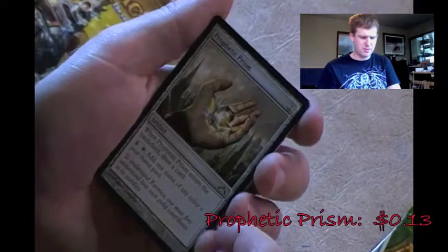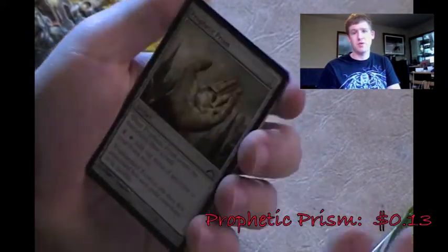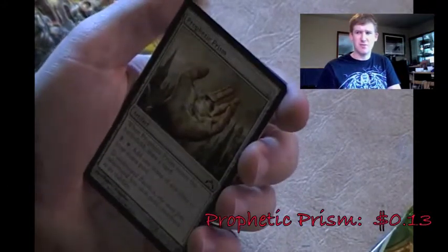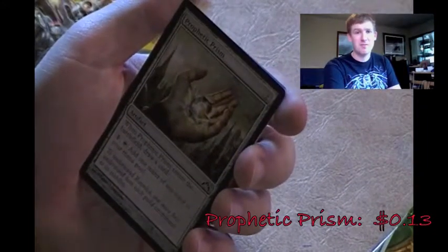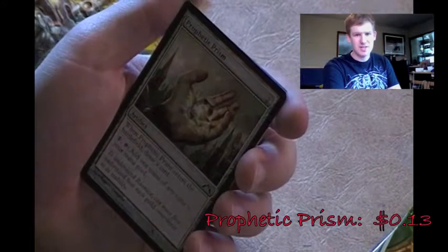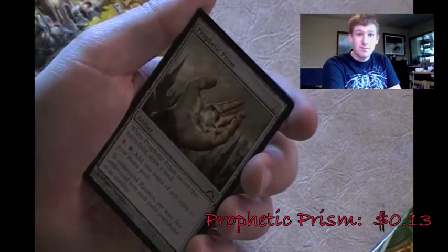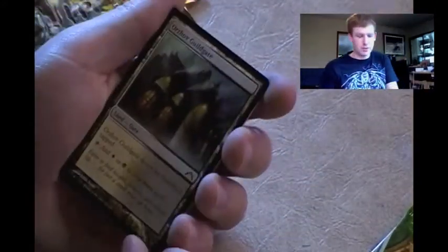Every single card in Magic has a purpose - you could probably build a deck around almost anything. You could build decks around the Pillar Field Ox from M14, which in my and my friend Matt's opinion is the worst card in M14. But somebody could have made a deck around them, and I think that's fun about making decks - just trying to see what works with what.